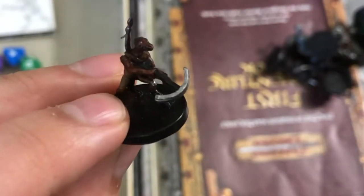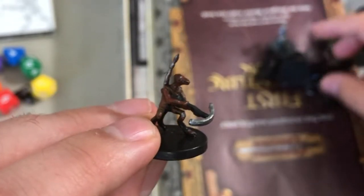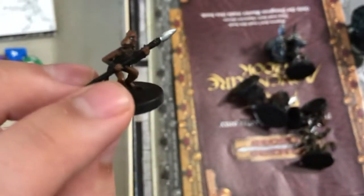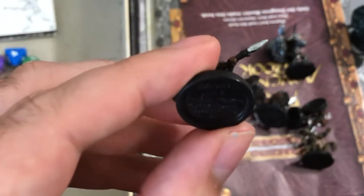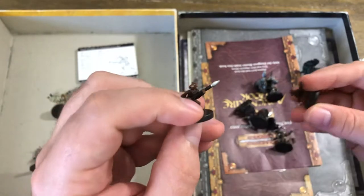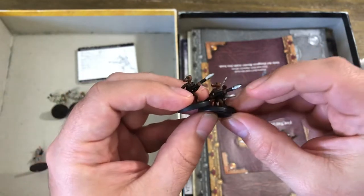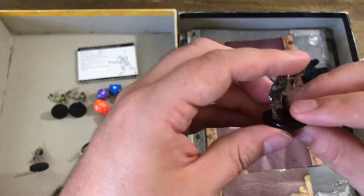All these minis came with this set, which back in the day was awesome because you could pick up 16 minis for a pretty decent price. This is a Kobold Warrior — actually there are two Kobold Warriors — and there's a second Kobold Skirmisher too, so you get quite a few kobolds for an army.